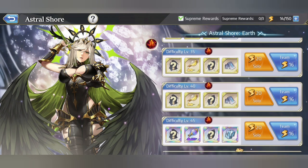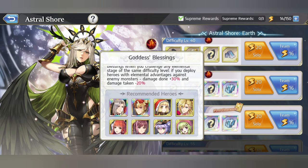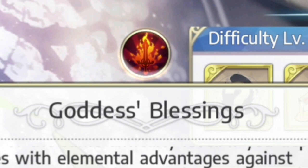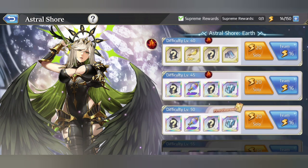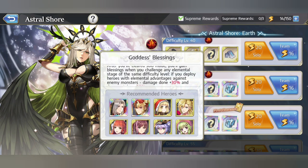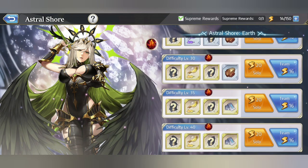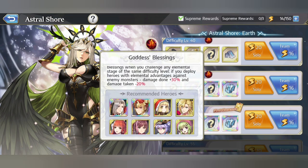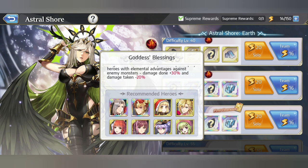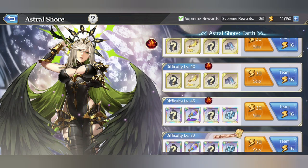Number two, this only really applies to Astro Shaw, but you're going to be spending most of your time here anyway. Whenever you first beat an Astro Shaw for the first time, you will get a clearance mark — rather, it's called a Goddess Blessing. The buff bonuses are always the same: 30% damage increased and your heroes take 20% less damage. They only differ via the elements associated with the buff, and different days give you different elemental buffs. All you need to do to unlock the Blessing for a specific difficulty is to just clear it once for any element. You don't need to clear with a whole team alive — there are no requirements, just beat it once.